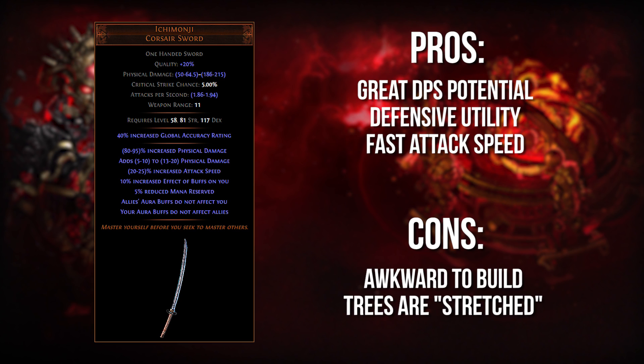The downsides of this weapon: it is kind of awkward to build around. A lot of these trees, if they try to stack up a lot of auras and benefit from a lot of heralds, you're going to find yourself stretching all over the tree to get reduced mana reservation. A little bit frustrating, but definitely possible to build around. Because of that, you're going to be a little bit lower on the life side, unless you have really impressive gear and lots of reduced mana reservation. Overall, great sword, fantastic damage potential, maybe a little bit awkward to build around, but definitely worth considering, especially if you're on any kind of budget at all.